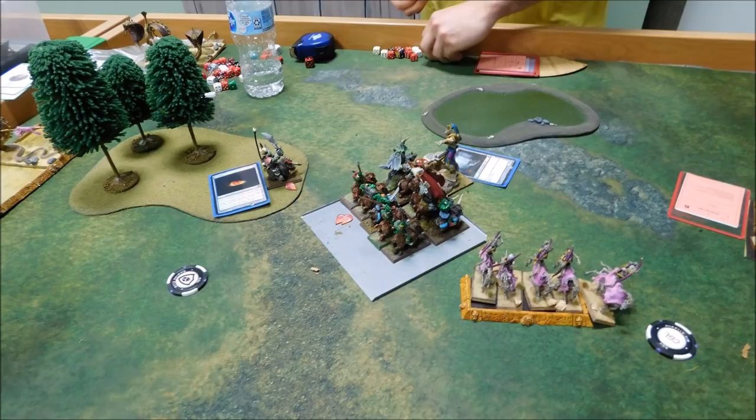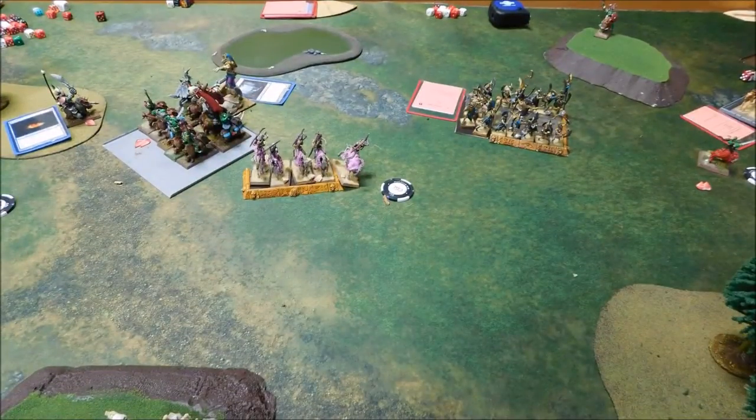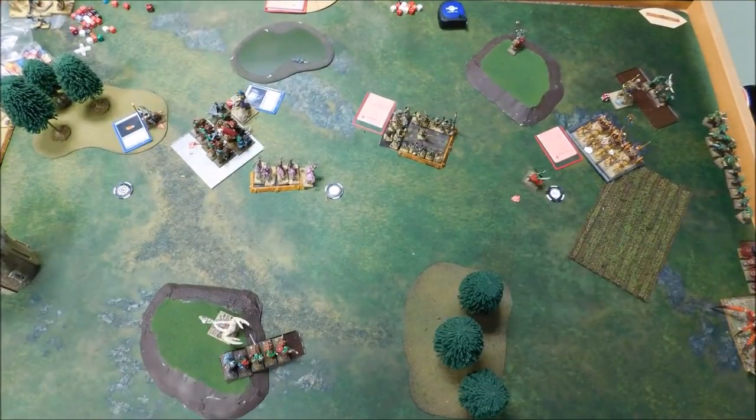He put two wounds on my mage — the big guy has grinding attacks which killed another guy. The Colossus and skeleton chariots both charged into my ferals; he's only got three wounds left on the Colossus. The three remaining ferals break and run — mainly from impact hits. My Nasher hero went into the side of the skeleton unit and completely whiffed — didn't kill anything, and ran. He did not kill the Nasher hero, who only has one wound left.